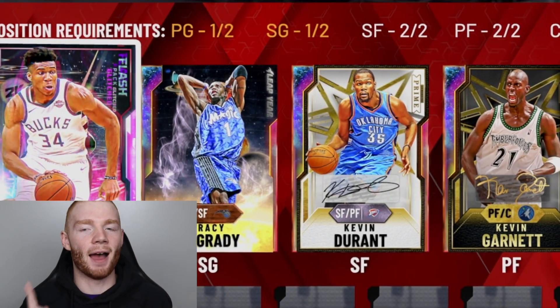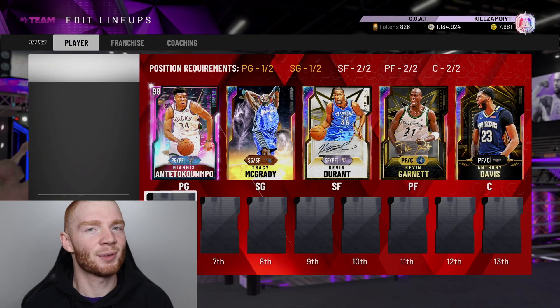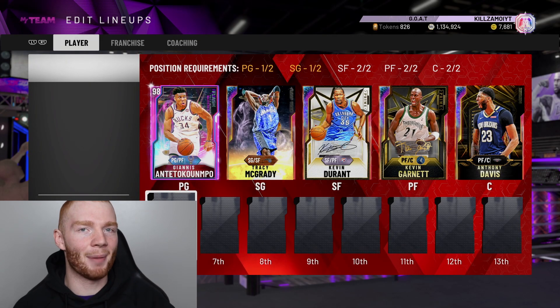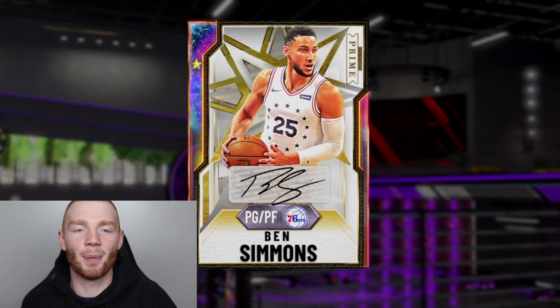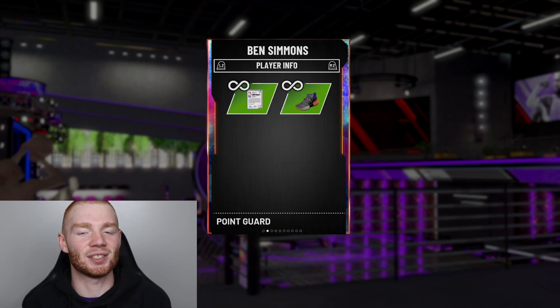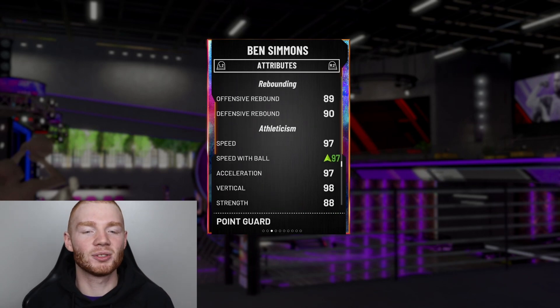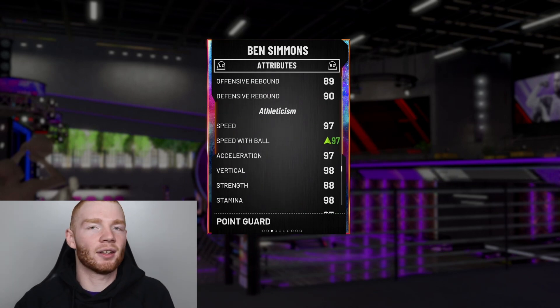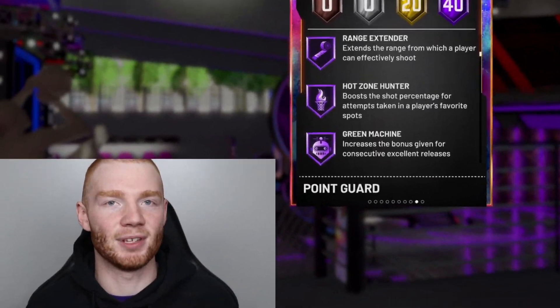So that's the starting five. You might look at it and think there are better players at these positions, but that's where the bench comes in. I prefer a lot of firepower on my bench — honestly you could say my bench is better than my starters. At backup point guard off the bench I run probably my favorite player in the game: Galaxy Opal Ben Simmons, fully evolved. I love this card because he's a long boy at 6'10" at the point guard position, can play defense, has a 93 point shot, 95 ball handling, and 97 speed with ball. You can't ask for much more. And this is Ben Simmons with Hall of Fame Range Extender — I love this card.